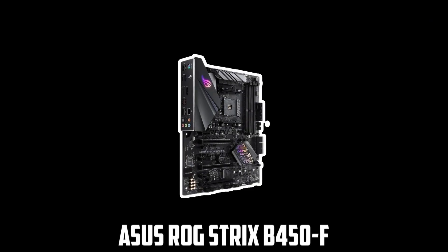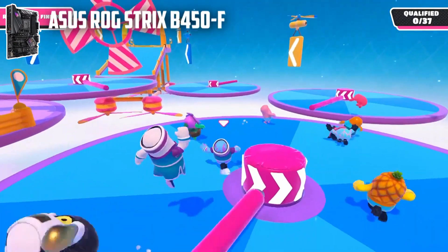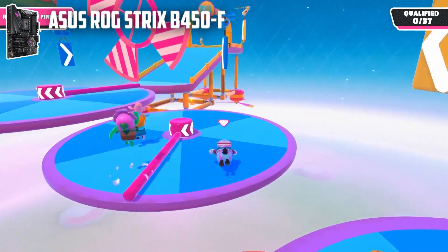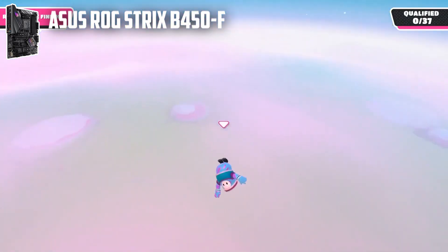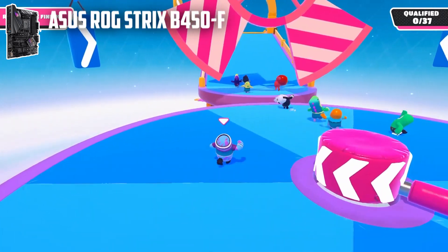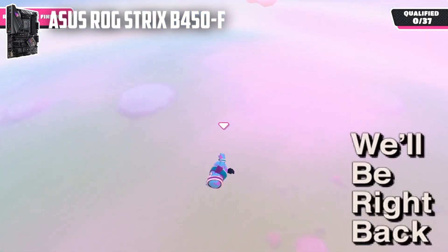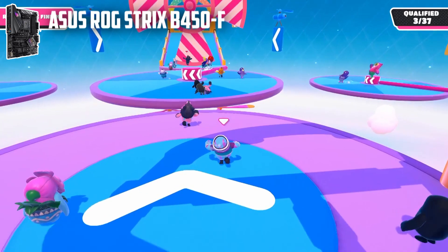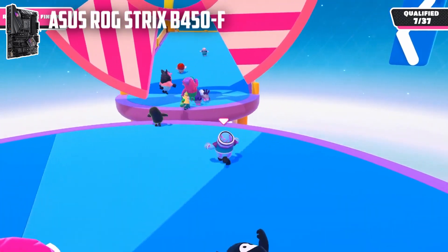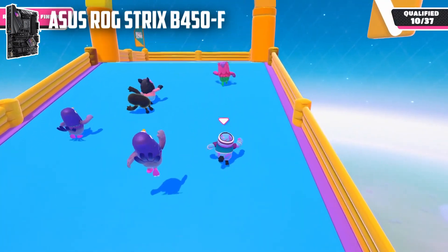At number 3, it's ASUS ROG Strix B450F. ASUS have always captured our hearts with their amazing computer hardware releases. With exciting new features in each release, they know how to get people excited whenever they announce a new upcoming product. The ASUS motherboard supports multiple generations of Ryzen and Ryzen with Radeon graphic processors, making them compatible with any Ryzen processor. The dual-channel DDR4 with 4400MHz OC really gets the data moving.